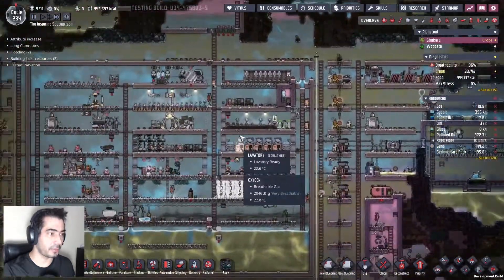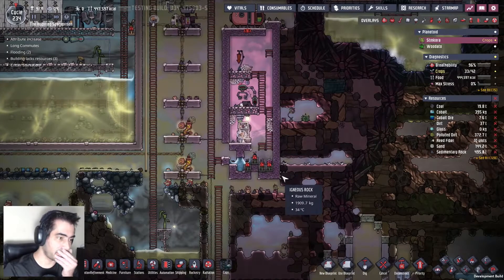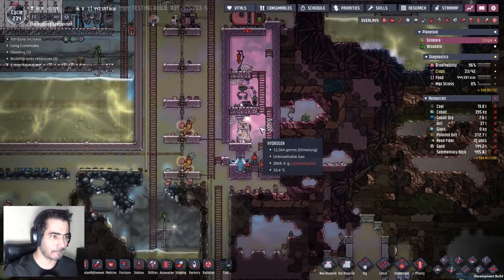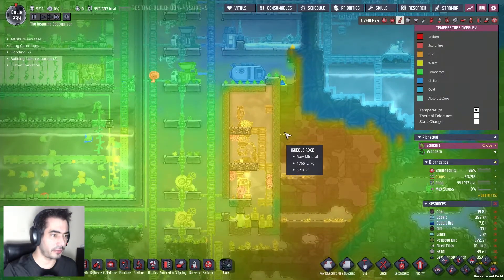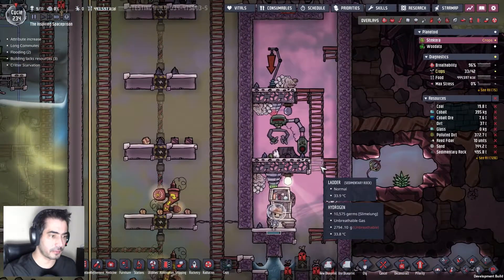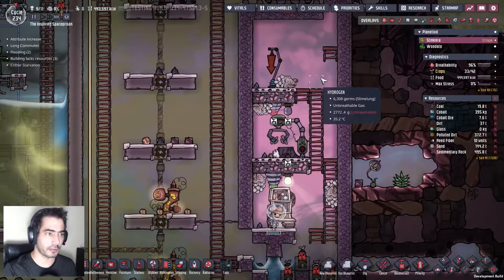Let's grab these two and put them here. Now I need to do something here. This is going up and up — 35. I need to fix this. I'll just move this because this room has 94 tiles — I need two more tiles. Let's grab this, but this can stay here.